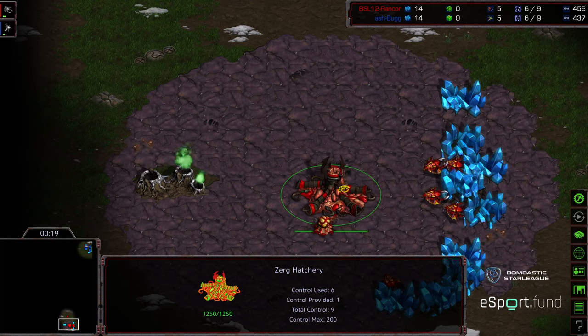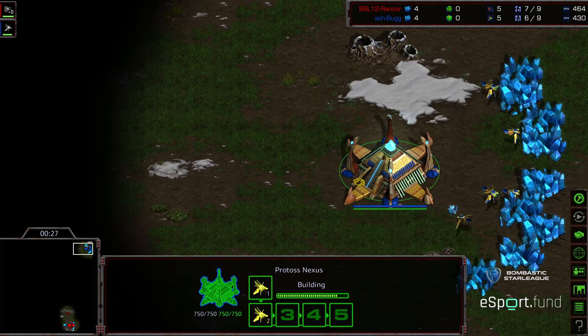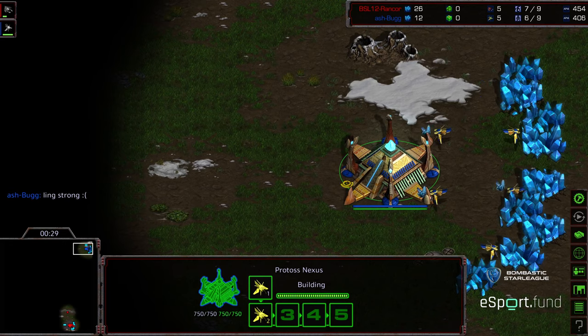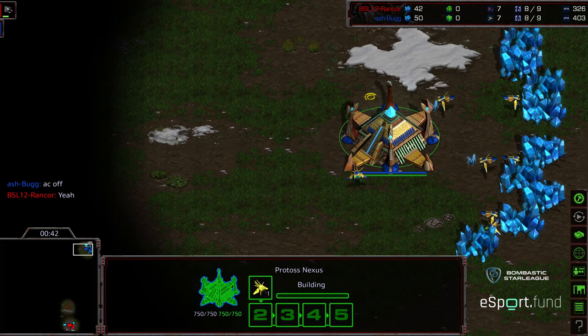Game one going to Rancor in a commanding fashion, just because of build order loss. Bug maybe feeling a little bit intimidated in the matchup because he did end up losing the first series, so perhaps he was looking to try to sneak some sort of advantage.